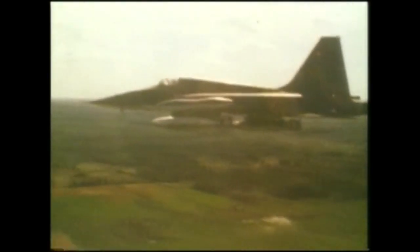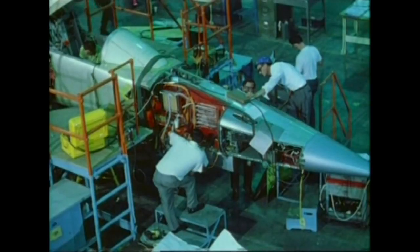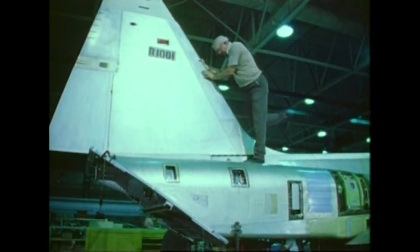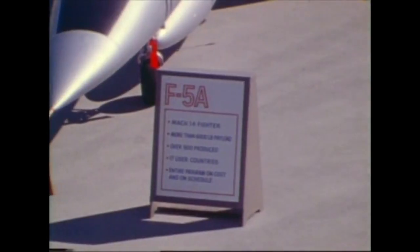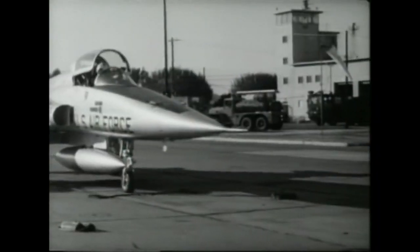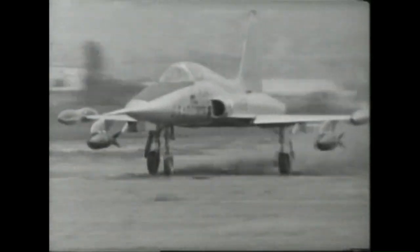Today we're looking at the Northrop F-5A and B Freedom Fighter, and the F-5E and F Tiger II. More commonly known as simply the F-5, it's one of the most widely used jet fighter designs in world history. The F-5 started life as a privately funded project by Northrop in the 50s and entered production in the 60s. By 1972, over 800 F-5s had been built. The USAF had no need for such a machine but did use the F-5 as the airframe basis for the T-38 Talon, which would become a stock USAF trainer aircraft for years to come.